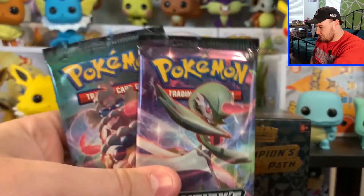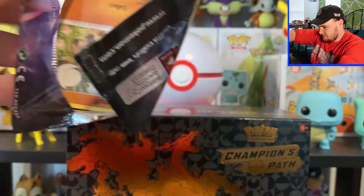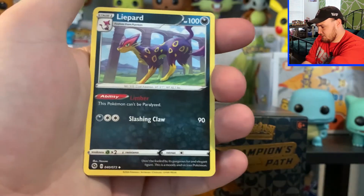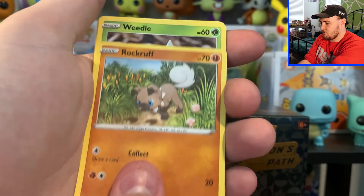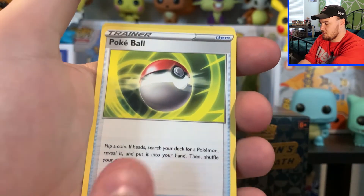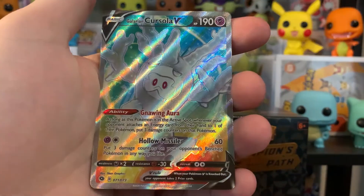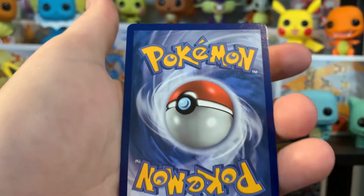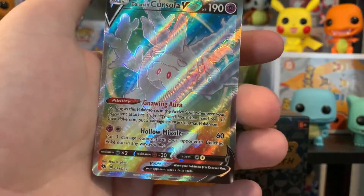Alright guys, we're down to our last two packs. Hopefully one of these has a good card to kind of save the ETB. Fighting Energy, Lippard, Team Yell Grunt, Machoke, Rockruff, Weedle, Swablu, Kakuna, Poké Ball, we got a Reverse Holo Perrserker. And we got a Full Art Galarian Cursola V. Centering looks pretty good on it — looks like it's even on both sides. Yeah, that looks like a clean back too, guys. I think this one may be a solid contender to be sent to PSA. We'll see.